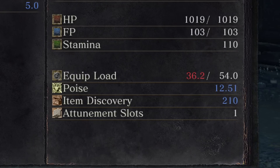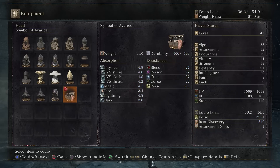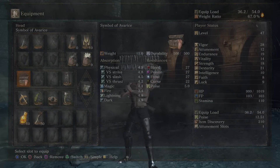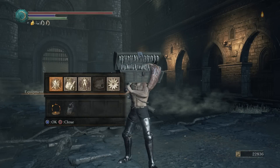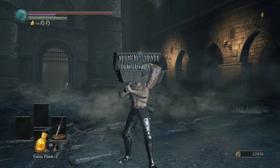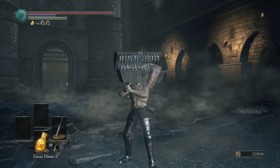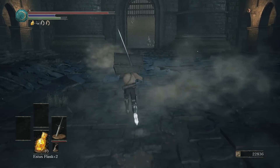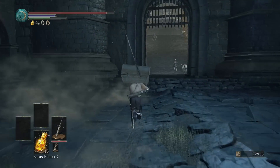To start off, you might want to get a Symbol of Avarice. This thing actually boosts your item discovery by 100 or 200 — I don't remember now. And if you don't have the item, you can level up your luck, though that's probably not something you'd want to do depending on your build. You don't actually need luck or the Symbol of Avarice — they're optional but recommended.